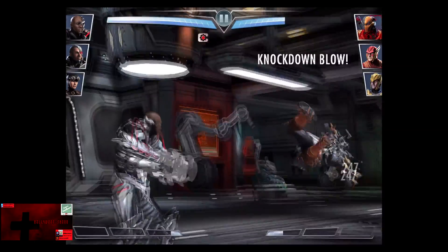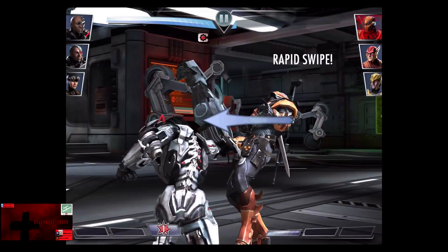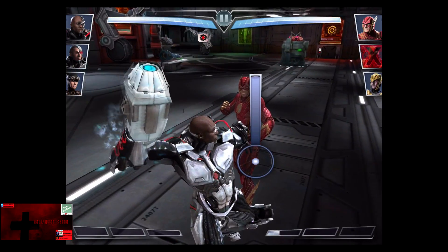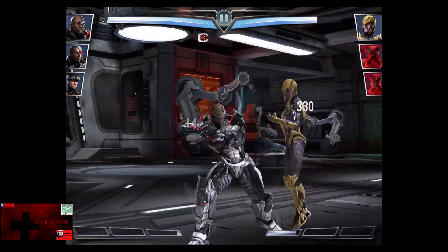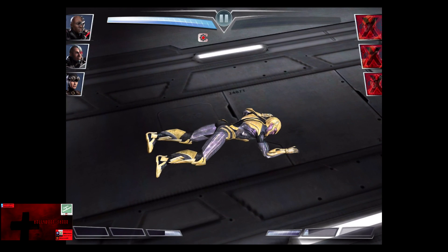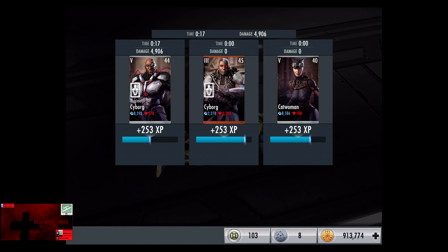Jabbing away at Deathstroke, already under half life. And Deathstroke is knocked out. Sonic Disruptor on the Flash — should be enough to get rid of him if he doesn't block. Yes it is. So Sinestro comes in, blocks that for a whopping 14 damage, and is punched out in five shots for the victory in the fifth fight. 253 XP, 330 credits.